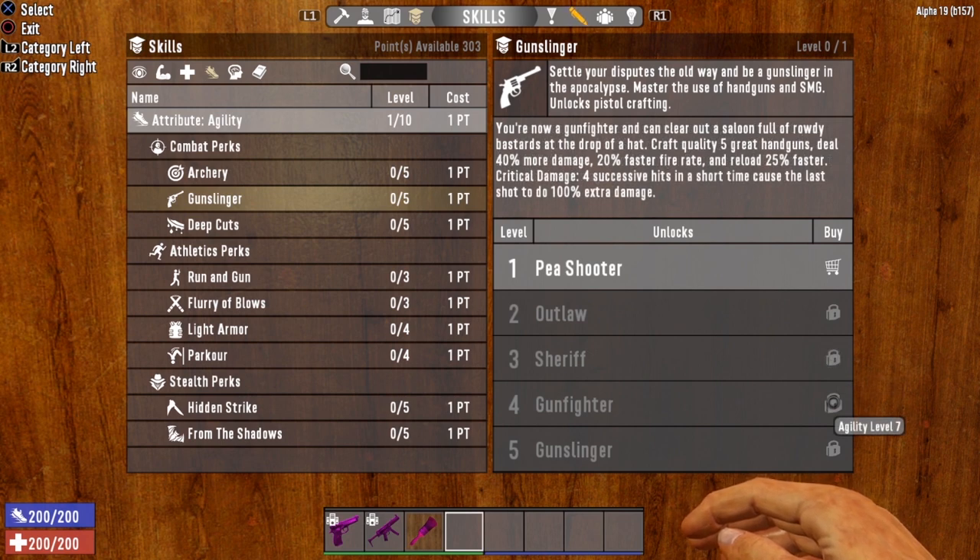As Gunfighter, you can clear out a saloon full of rowdy bastards at the drop of a hat. Craft quality 5 great handguns. Deal 40% more damage, 20% faster fire rate, and reload 25% faster. Critical damage: 4 successive hits in a short time cause the last shot to do 100% extra damage.